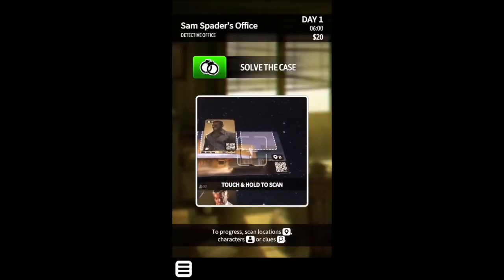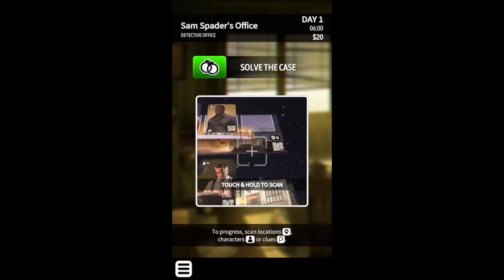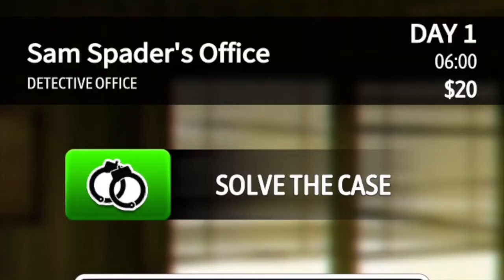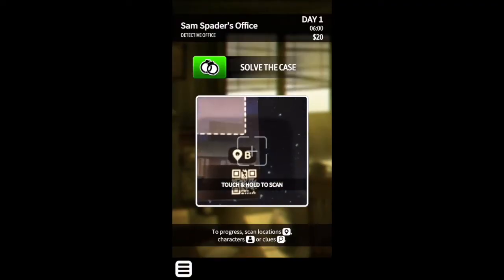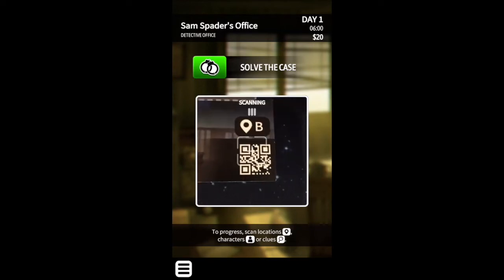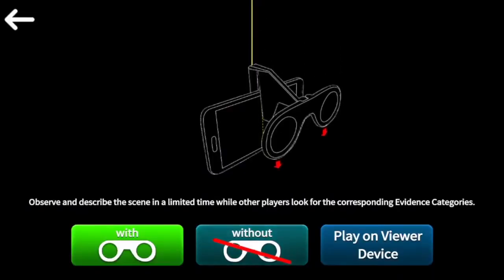When you think you have solved the case, visit your client in your office and answer the questions by pressing the button that says solve the case. You are rewarded for all the story plots that you find, and the more money that you make, the better. If you need another hour to understand a side plot or to earn extra money, then it might be a good idea to do that before solving the case.